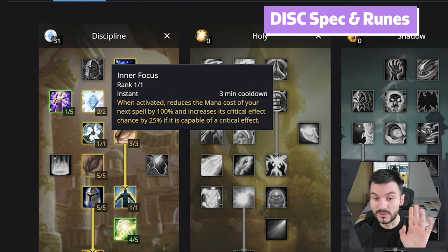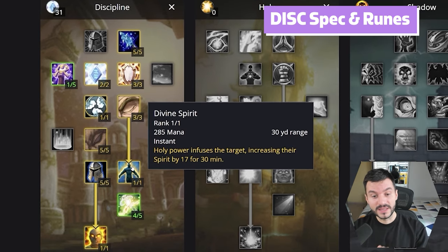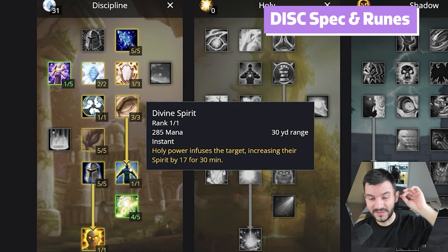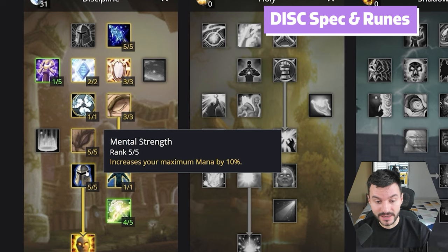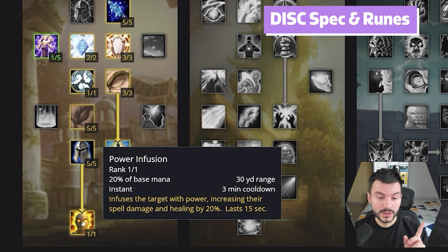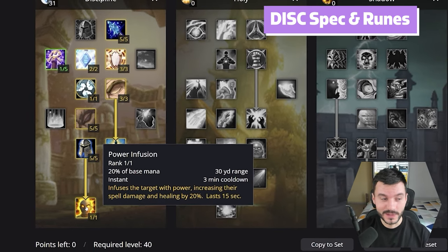Inner Focus: when activated, reduces mana cost of your next spell by 100% and increases its critical effect by 25% if it's capable of a crit. 3 points into Meditation to allow 15% of your mana to continue regenerating while casting. Divine Spirit is one of the first big buffs — a Spirit buff for everyone. 5 points into Mental Agility, reducing mana cost of all instant cast spells by 10%. 5 points into Mental Strength, increasing your entire mana pool by 10%. 4 points into Force of Will, increasing spell damage done by 4% and critical strike chance of offensive spells by 4% — this likely increases Penance as well. Finally, Power Infusion: infuses the target with power, increasing their spell damage and healing by 20% for 15 seconds. Caster parsers, rejoice! Priests can make money with this spec charging for the PI — no, don't do that.